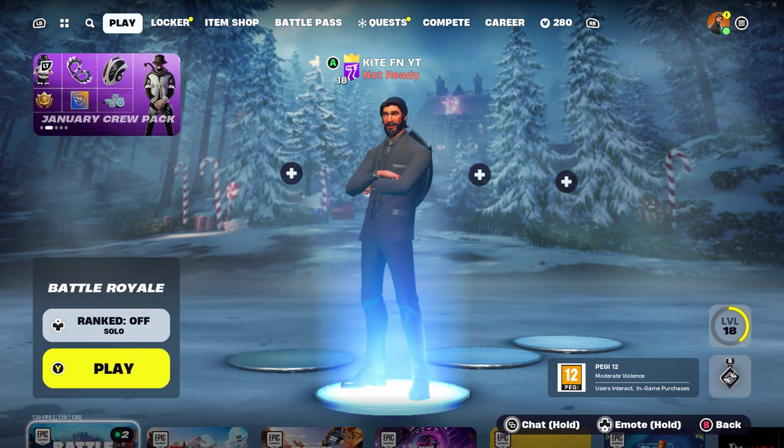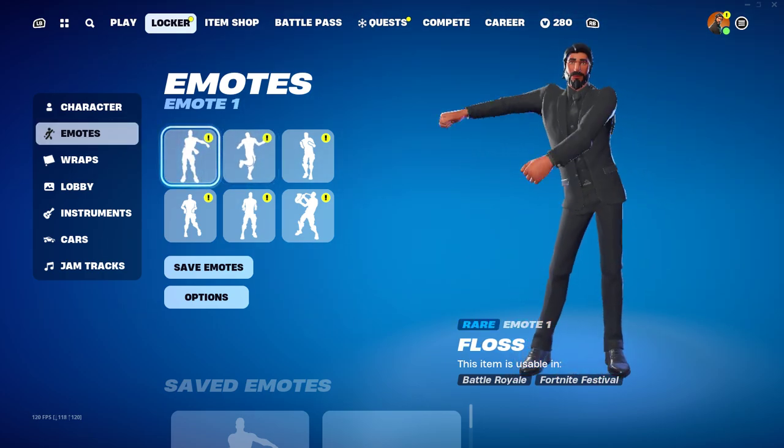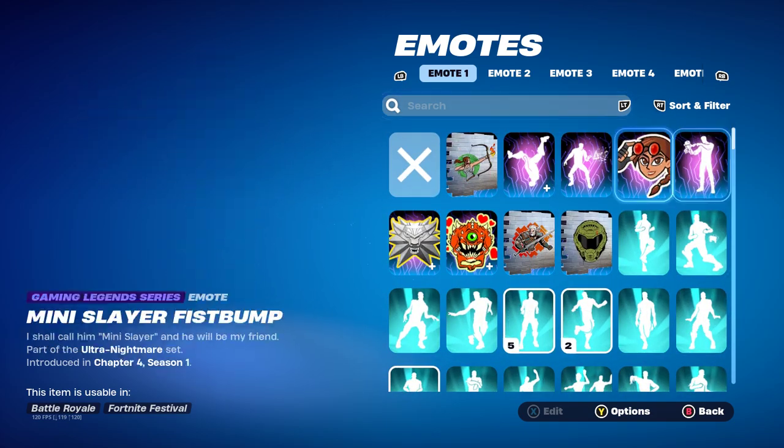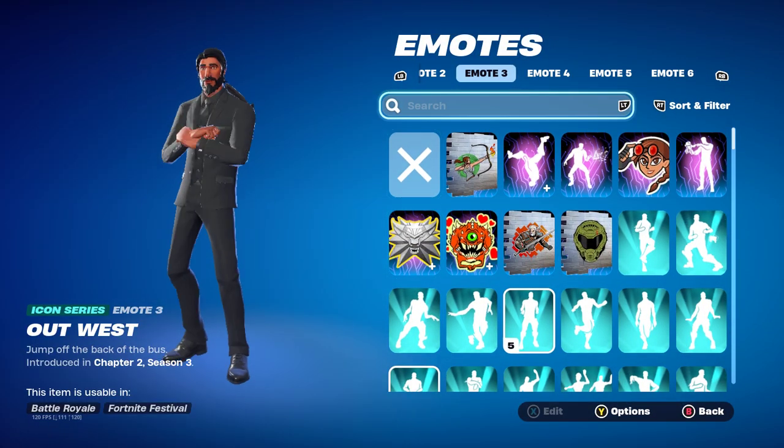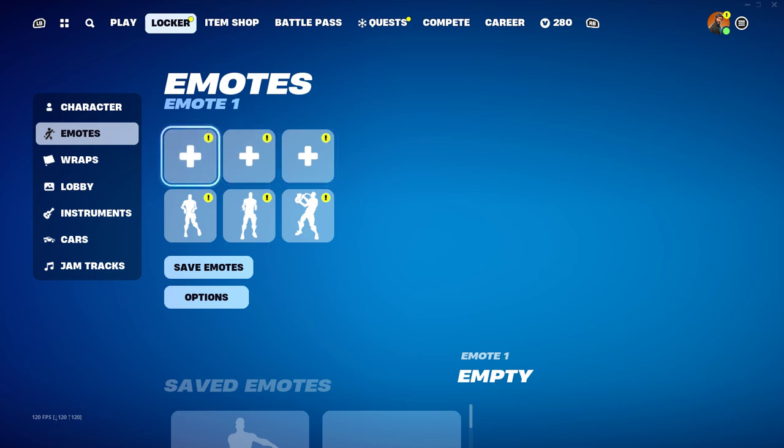Now for the next step: go over to your Locker. Once you're in your Locker, you'll see all the emote tabs. Click on each of the top three emote slots, scroll up to the top, and press the X button to unselect them — so that emote one, emote two, and emote three all show a plus sign, meaning they're empty. The ones below you don't have to touch. This only works for one to three emotes at a time, and once you get the emote it should fill up these spaces.